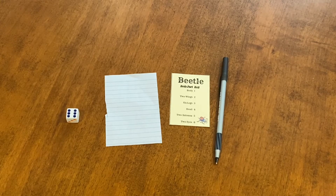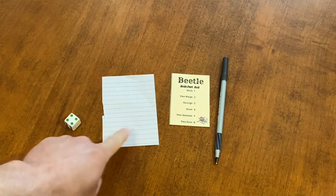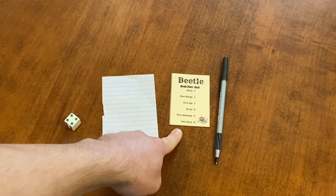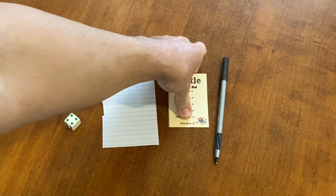Hello and welcome to How to Play Beetle. For this game you will need a six-sided die, each player will need a piece of paper and a writing implement, and if you want the Beetle reference card, you can find it off of my Facebook page — I will put the link for that down in the description below.